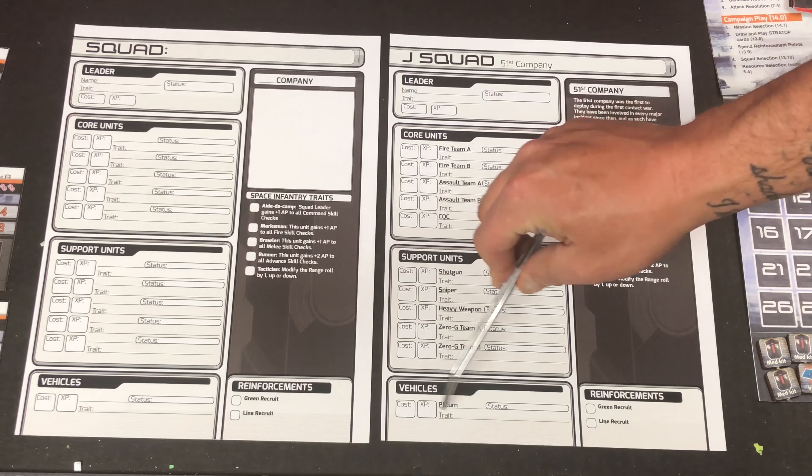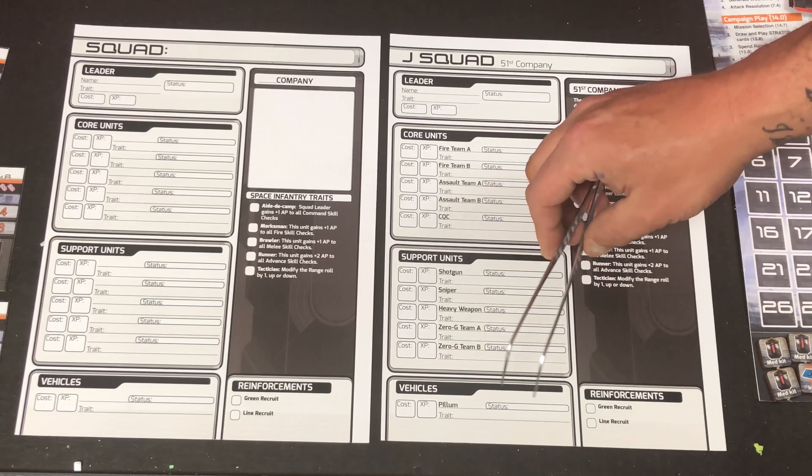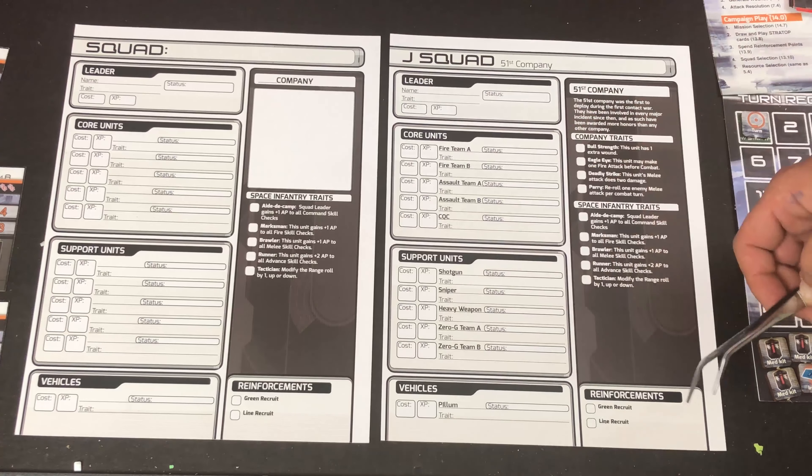Obviously you do have vehicles included for your campaign as well. You can see they're located down here at the bottom, and their status can be ready or destroyed, because your vehicles can be destroyed.